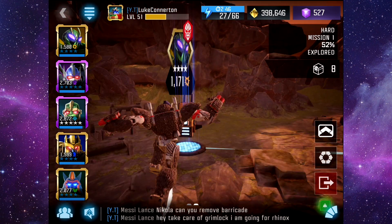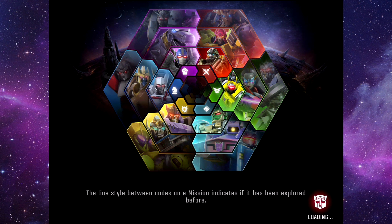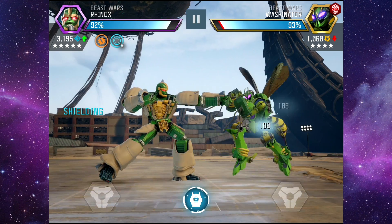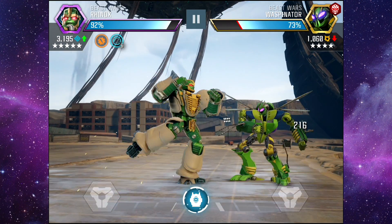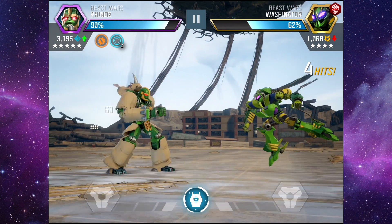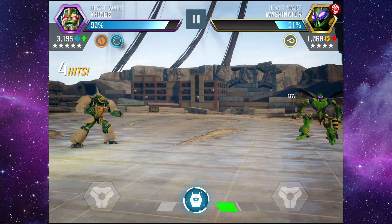So up against the boss Waspinator now - let's see if Rhinox can take him on autoplay. He will be able to, but hopefully he doesn't drop below 50% health. Go on Rhinox lad - look at that, unreal.